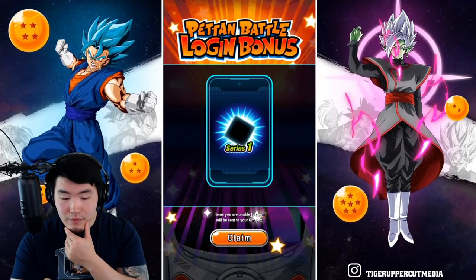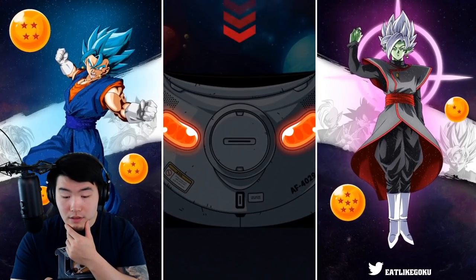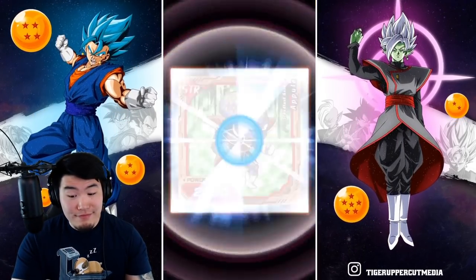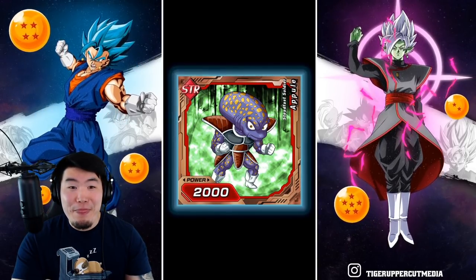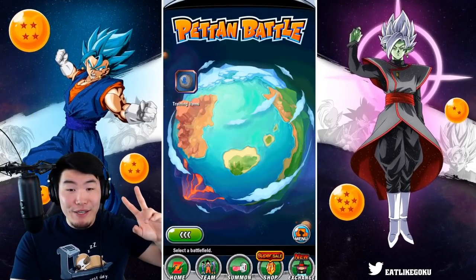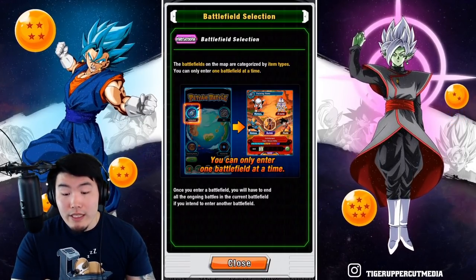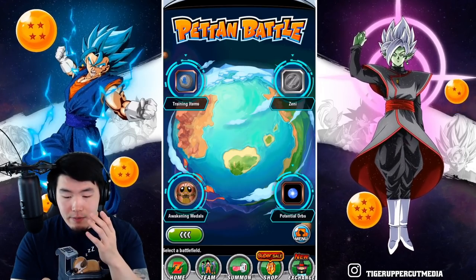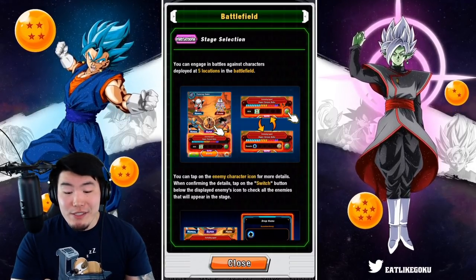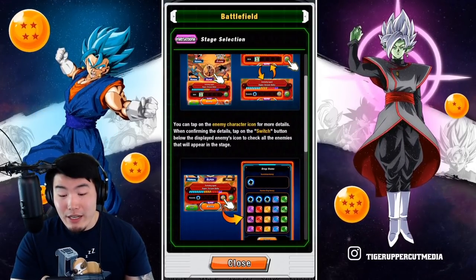Here is a Series 1 pack. We're opening this pack — can we get something good? We got two new guys, so we're adding to our collection already. The battlefields on the map are categorized by item types and you can only enter one battlefield at a time. Let's try the potential orb stage. You can engage in battles against characters deployed at five locations in the battlefield, and you can tap on the enemy character icon for more details.